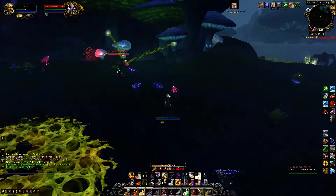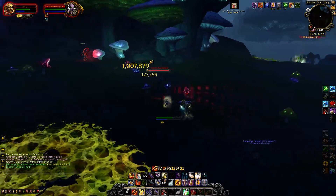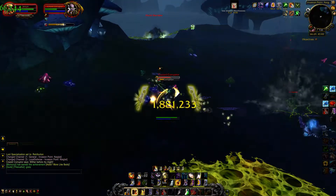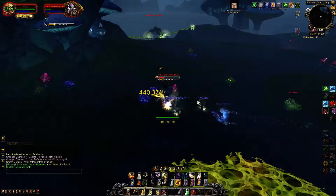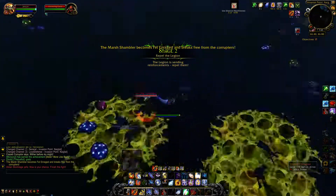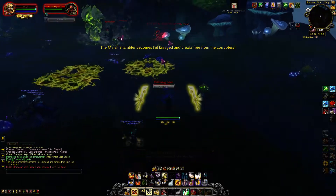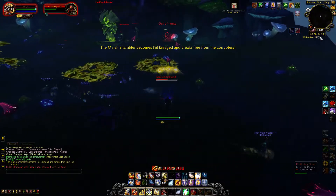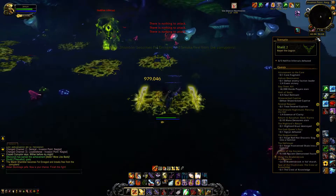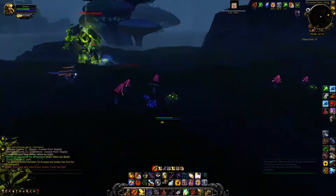They seem to be rocking a little goo behind them as they go. We'll do what we can to shut them down. Stage two: marsh shamblers become enraged and break free of the corruptors. I don't think that's the objective of phase two though — nope. There's five hellfire infernals, and one's looking at me right now.